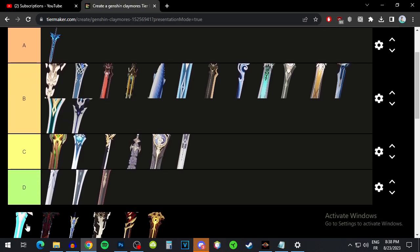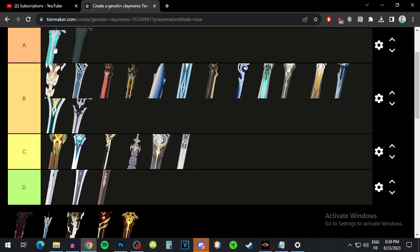For five-star weapons, Skyward Pride has a super high base attack even for a five-star, but energy recharge as a substat isn't great. The passive gives extra damage and damage bonus which is decent. Just for the super high base attack I'd say it's an A tier weapon — probably a bit of a waste on Freminet, but if you have it, go for it.